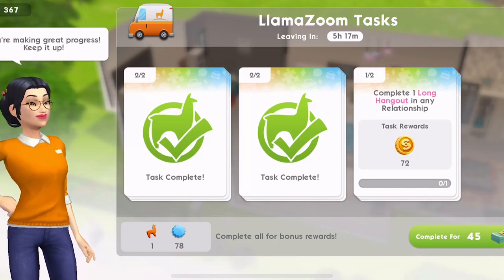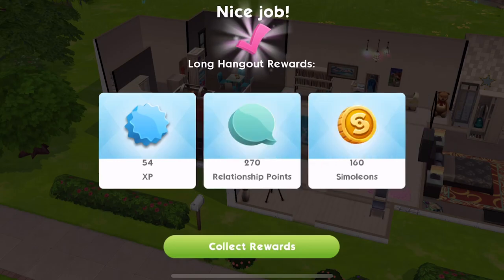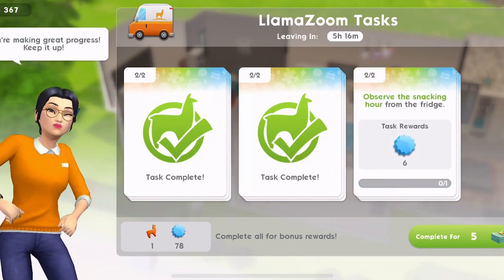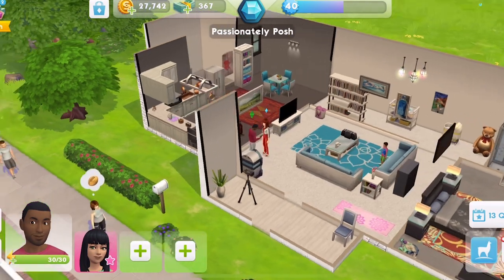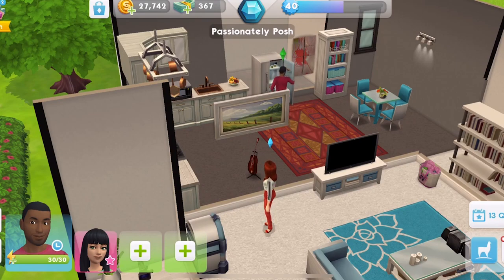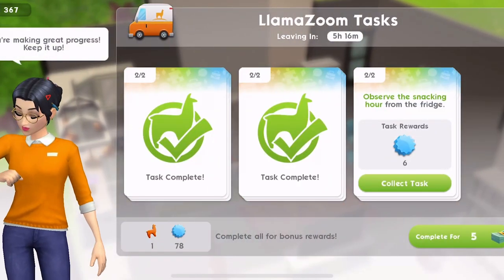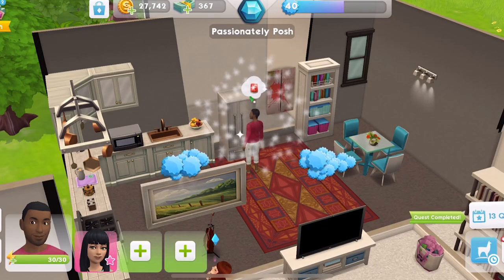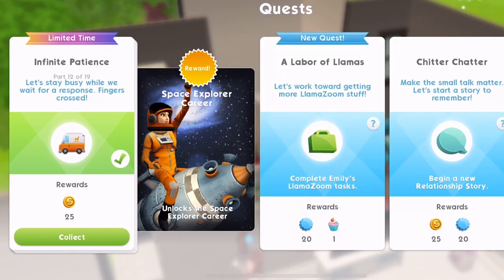We got our Llama Zoom tasks and I think I'm almost finished. I've got to do one more thing — observe the snacking hour from the fridge. That's just a quick thing. Observe the snacking hour and that will complete the Llama Zoom tasks. That completes all of those. We'll collect those rewards. Gotta love Emily. And that is part 12 of 19 complete.